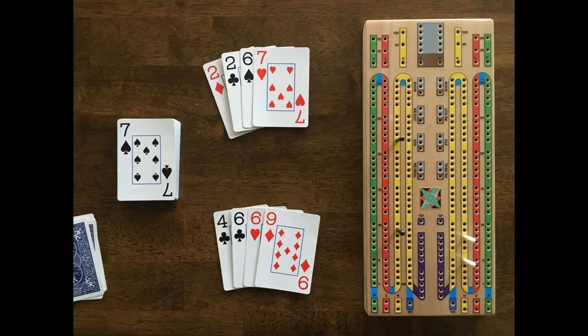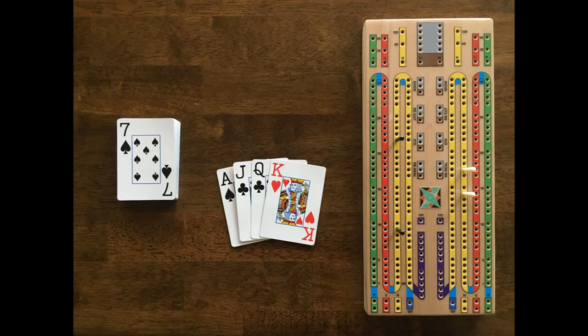It's a great cut for Black, who scores 4 fifteens on the 2-6-7 combos and also has 2 pairs for a total of 12 points. Not such a good cut for White, who only scores 6 points with the pair of 6s and the 2 fifteen combos with the 6s and the 9. The cut didn't help White's crib either, who gets 3 points for the run of 3: Jack, Queen, King.